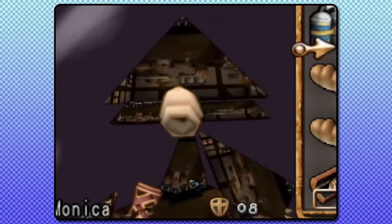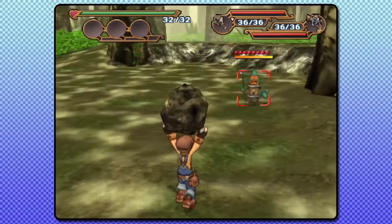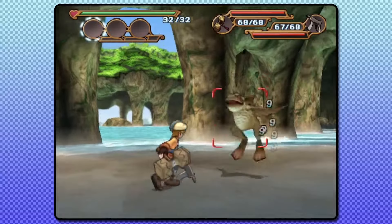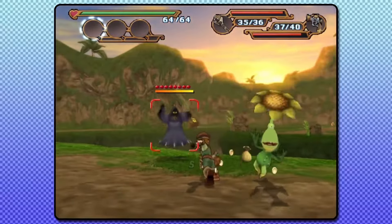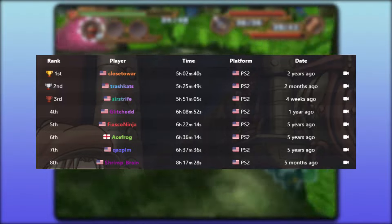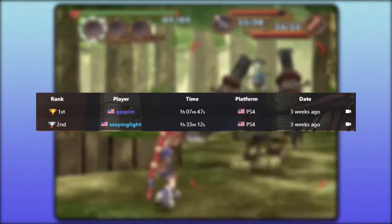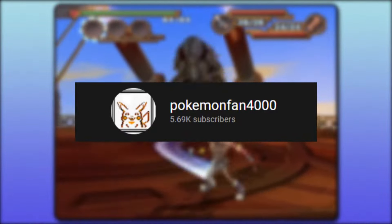Welcome to the most broken category of Dark Cloud 2. This is an old dungeon-crawling action RPG released on the PS2 almost two decades ago and probably one of the most stable games I've played casually. In recent years though, the game has been broken down more and more to the point that the Any% speedrun was at one point over five hours and mostly glitchless, but has now been dropped down to a one to one and a half hour glitchy mess, all thanks to a glitch hunter by the name of Glitch King, or Pokemon Fan 4000 on YouTube.